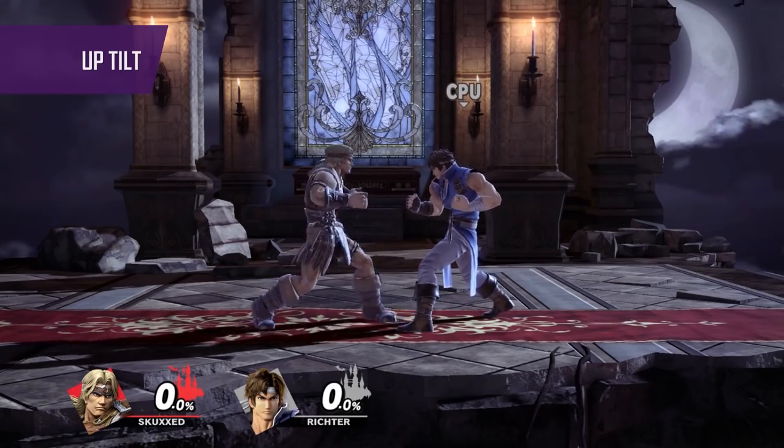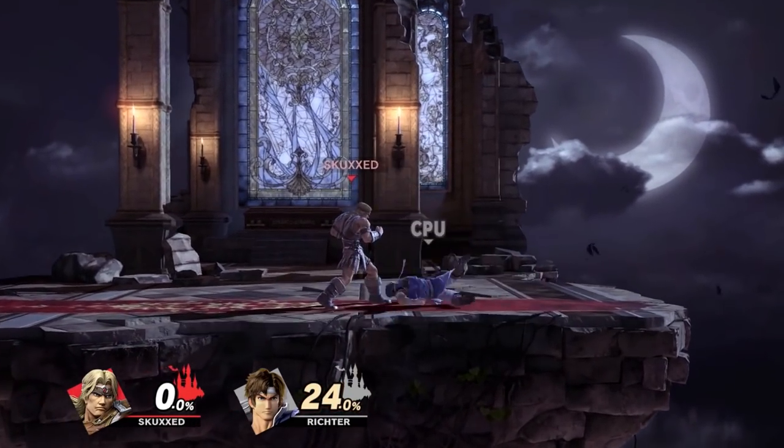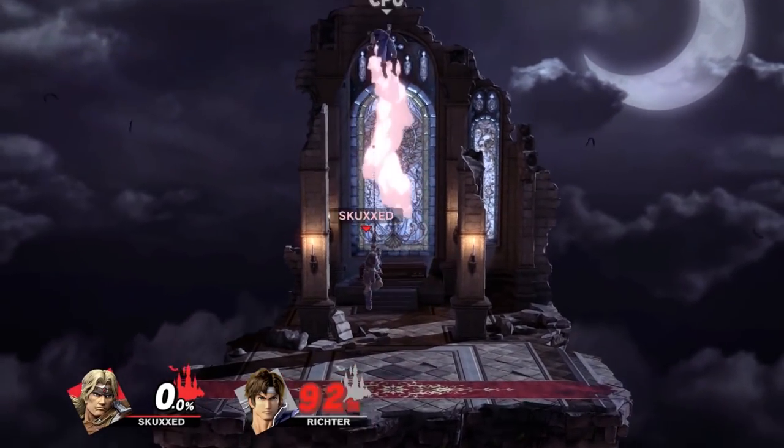The same goes for his up tilt — it does not have any horizontal hitbox so it can only be used for airborne opponents, but once you connect it can often combo into itself and potentially allow you to follow up into either an up air or an up smash.